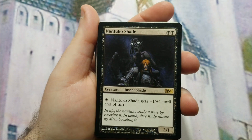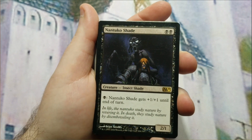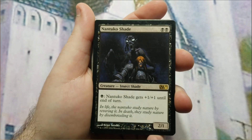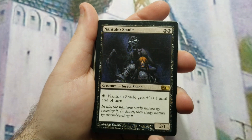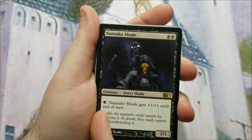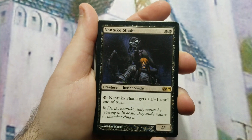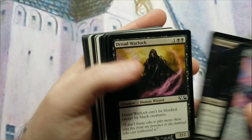The first rare is Nantuko Shade — two mana to cast, a 2/1 that you can pump by paying black mana. Since this deck runs only Swamps, there's no colorless mana ability, because I wanted as many black mana symbols on the casting cost as possible. That makes Nantuko Shade a solid include — still a two-mana 2/1 that you can pump up each turn.